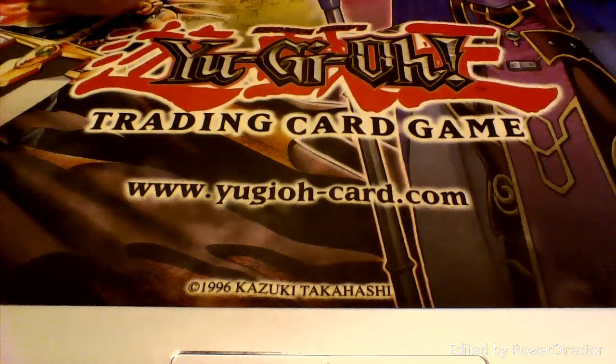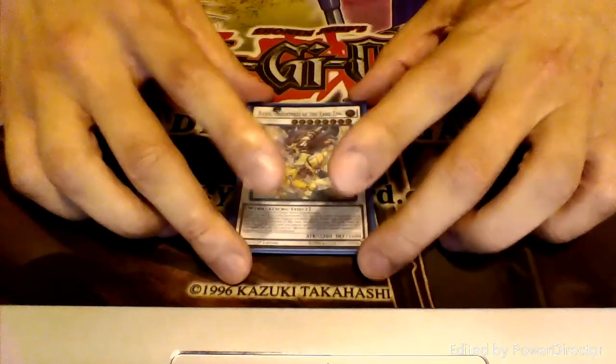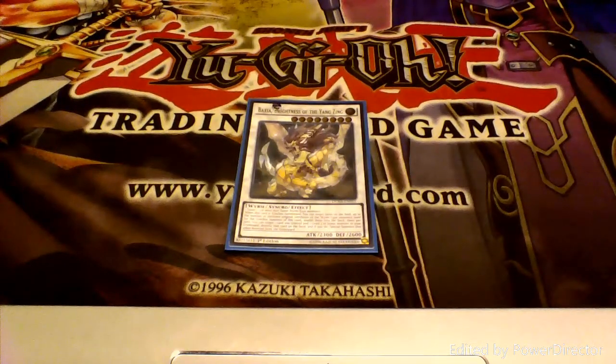A thousand years have passed and I have discovered the new Avatar, a light monster by the name of Baxia. And while his power over light may be great, I do believe that he has much to learn. I believe that Baxia can save the world.